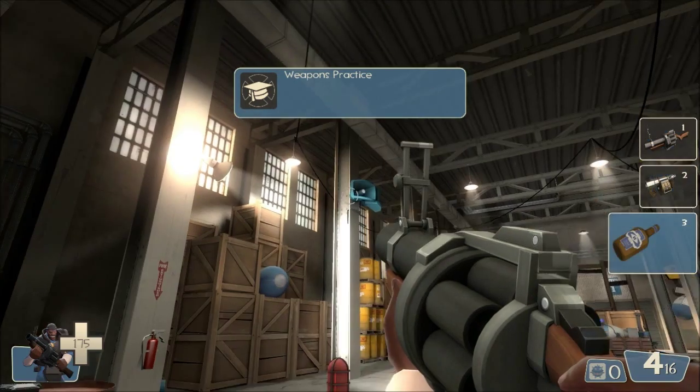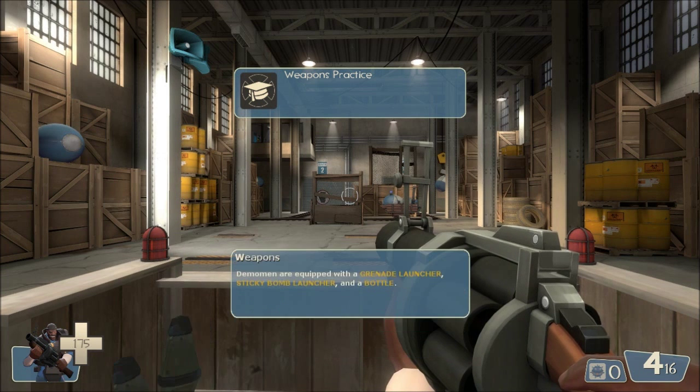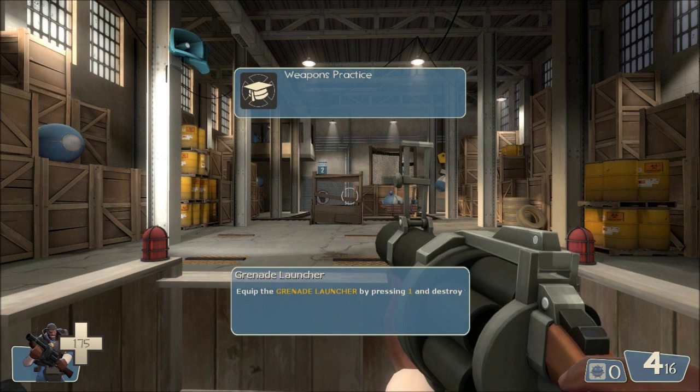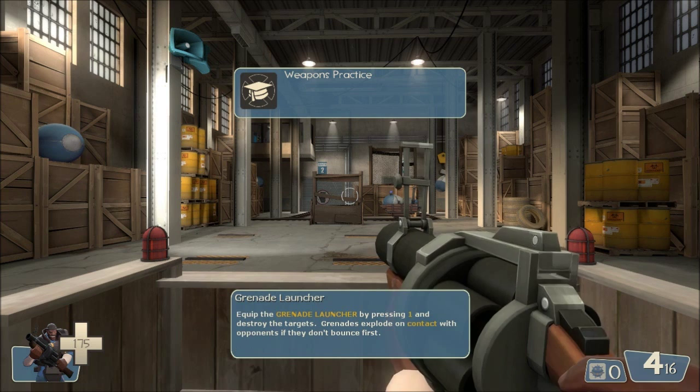Skip the movie. The Demoman is a versatile class with weapons that blah. Grenade, sticky bomb. Equip the grenade launcher with one.